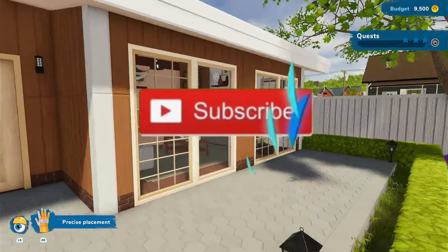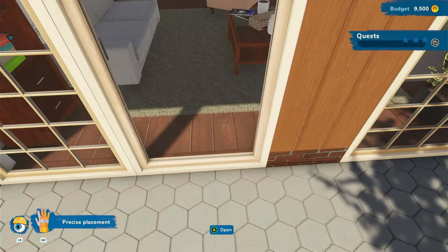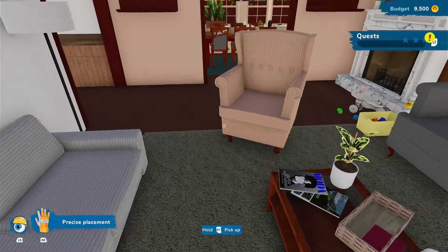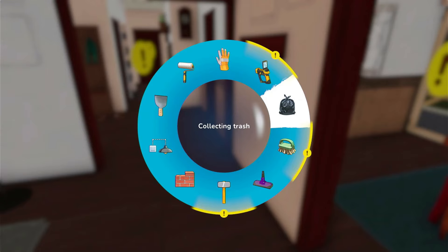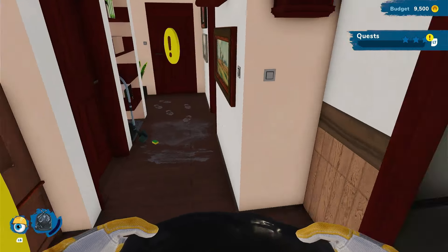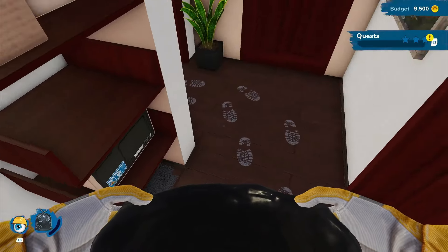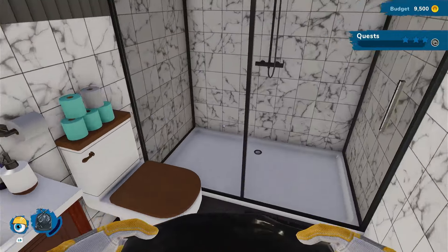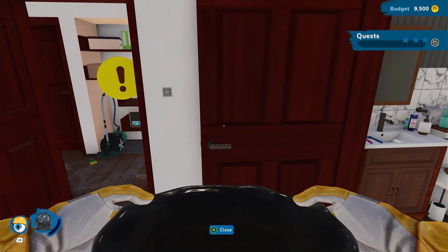Yo, what is up everybody, we are back with some more House Flipper 2. We're going around to see if anything pops up — it's kind of dirty back here, no trash, nothing in there, nothing in there, nothing in here. Okay, so they don't got nothing.